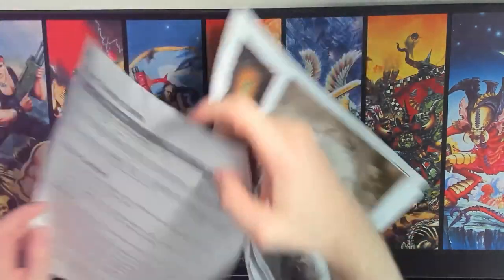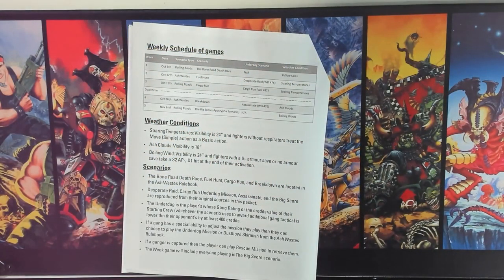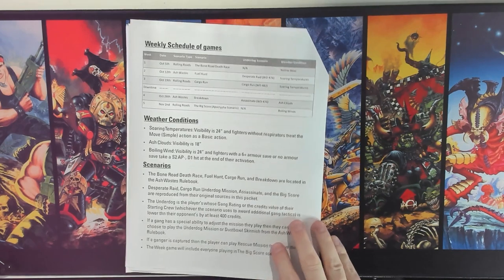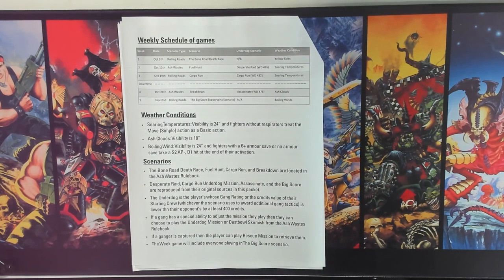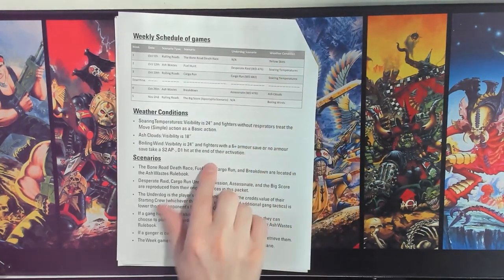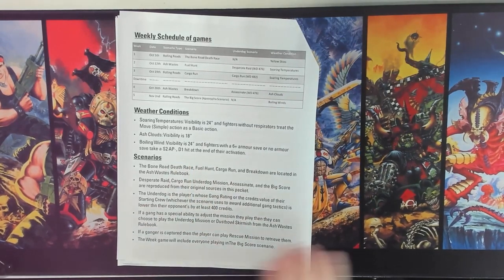The next page goes over the weekly schedule of games. The chart shows which games will be played each week and what the weather will be, with weather conditions listed below so players don't have to look them up in the book. Underdog scenarios are listed because if someone is an underdog, they can select an underdog scenario instead of the regular one. Week 1 has no underdog scenario since everyone starts on the same level, and Week 5 has none because everyone plays the same game. Players with the ability to adjust their mission can also choose the Dust Bowl skirmish or a rescue mission.